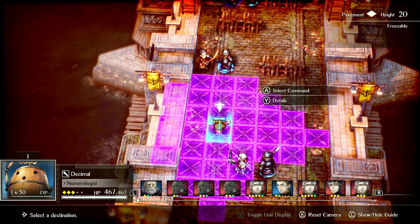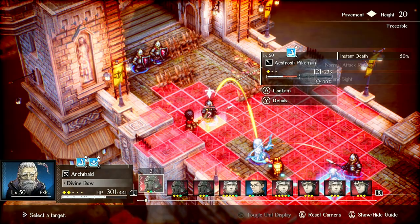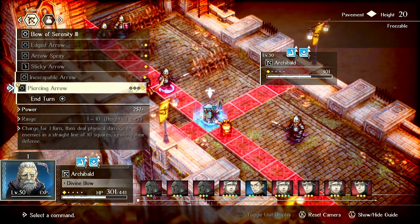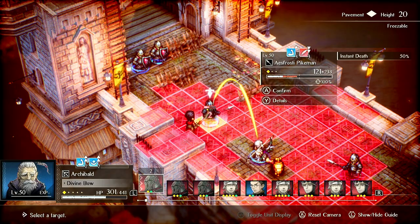The nice thing about Swift End is that it doesn't matter what attack you use — it has a chance to instant kill. One thing I am curious about is if this can proc it. Let's just shoot him with this. I don't think it can because I think it needs to deal damage. Yeah, so you can see there — it says 'instant death,' so you do have to deal damage. If you could use that without dealing damage, that would be pretty sick.